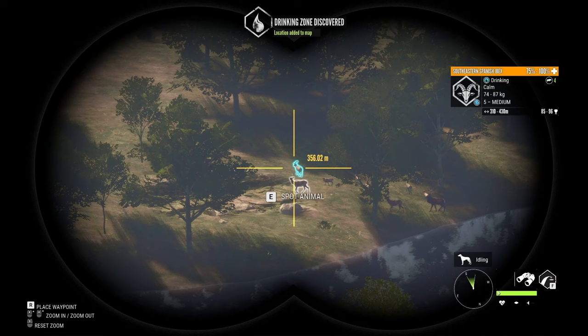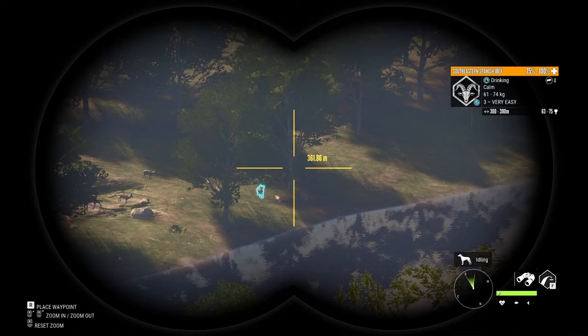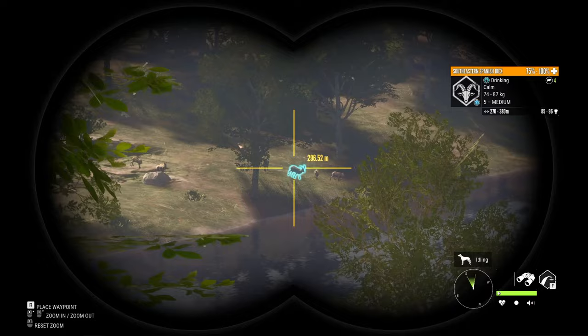Look at the size of that — a level 5 Southeastern Spanish Ibex, and he's massive. It's been a really long time since I caught a diamond of this species. Actually, since Cuatro Colinas was released I've only caught two level 5 Southeastern Spanish Ibex, because most of my diamonds have been level 4 since this species normally makes it below max level. The vast majority of diamond Southeastern Ibex that get posted are level 4, and some of them are even below the max weight range.